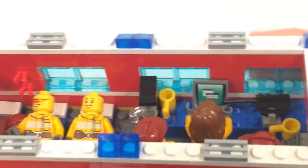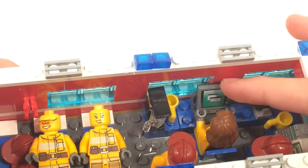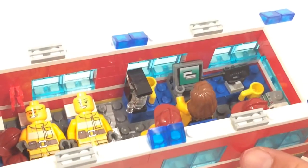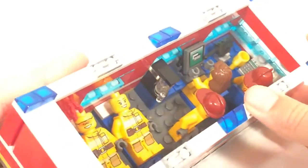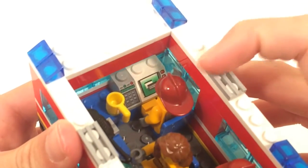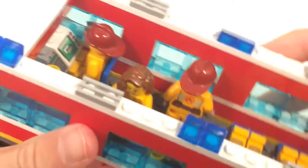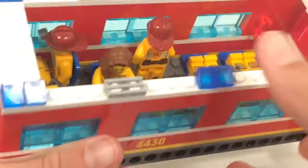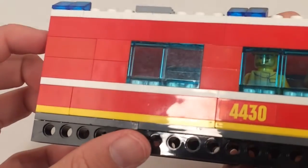Moving along we do have a coffee maker and a little computer monitor for someone to work on. And a radio right here. We have another fireman working on a computer screen — he has a little keypad right next to him. And right here we just have a fireman looking outside the window, maybe at something he sees outside.